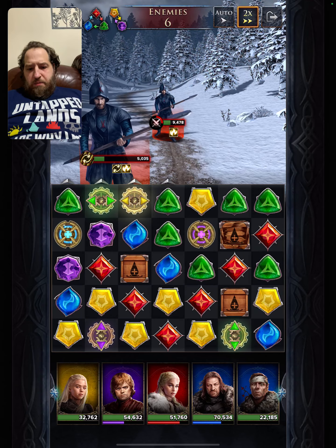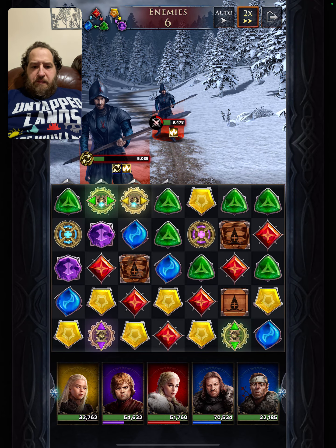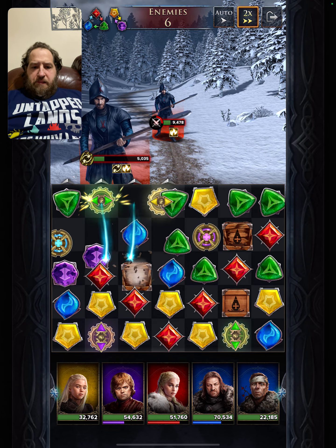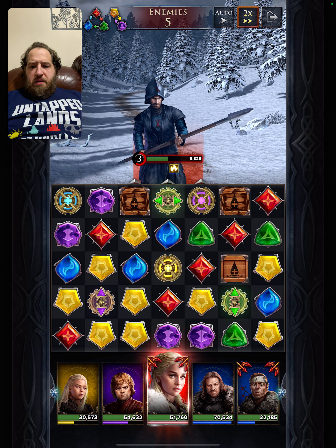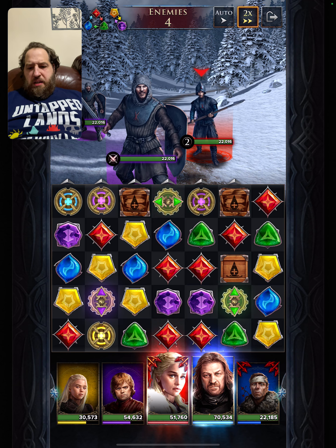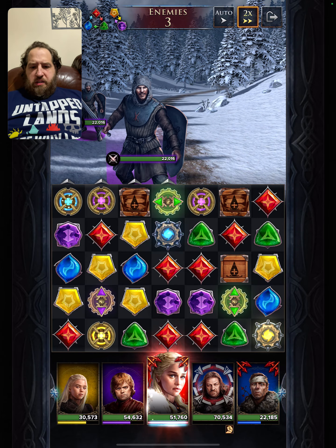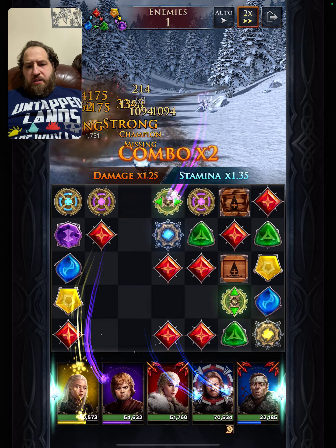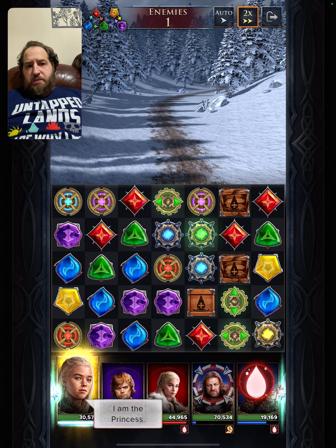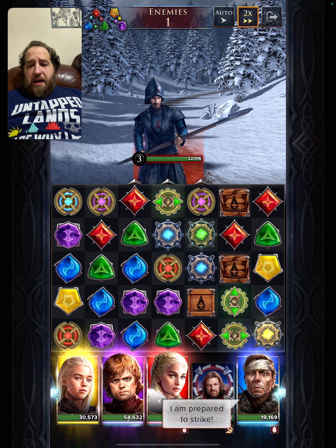We create more power-ups but this board is not very favorable. We make cascades happen and two more power-ups come to the board. Daenerys' ability is ready but we save it. After using Tyrion's single target attack, the Godswood Defender taunts. With three enemies left, we hit the AOE — thanks to Rhaenyra's power-up gems. You need her at five stars for that to happen. Then the bleeds come back.